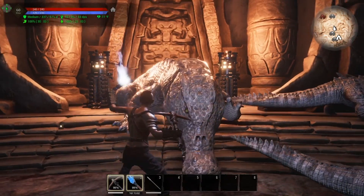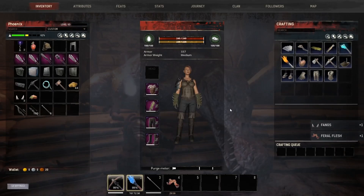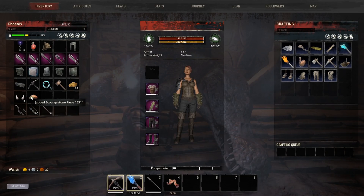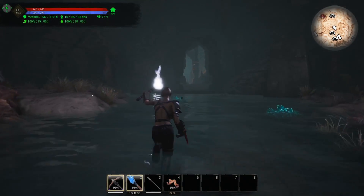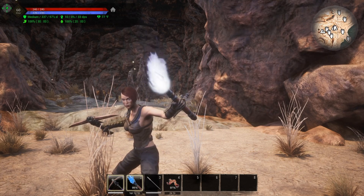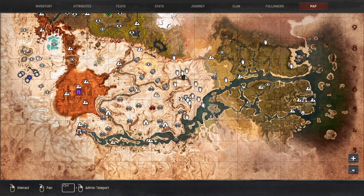Let's go ahead and kill him and see what we get from his corpse. You get the Jagged Scourge Stone piece from him, and that's part of what you need to make the keystone. The next location is not for anybody with arachnophobia because you are going to run into an absolute ton of spiders.